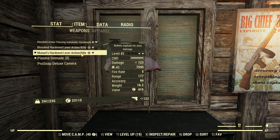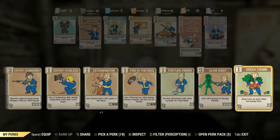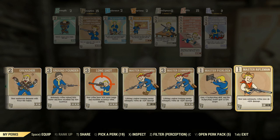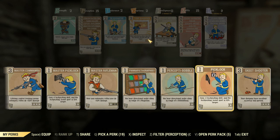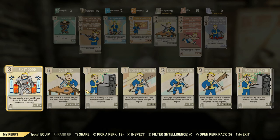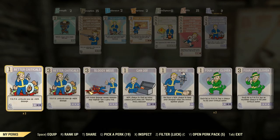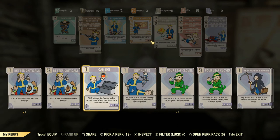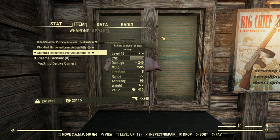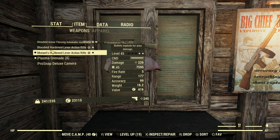I'll do away with that bladed lever action after this because it's currently putting me over capacity, and we'll plug in some of these Rifleman perks to boost this thing's damage. We've also got Tank Killer and Concentrated Fire — Tank Killer for passing through some of that armor to make sure the tanky guys aren't too tanky. Demo Expert, Bloody Mess. And now we're doing 246 damage — an extra 20 damage as opposed to the extra 11, so it's not all that impressive, but I'll make it work somehow.